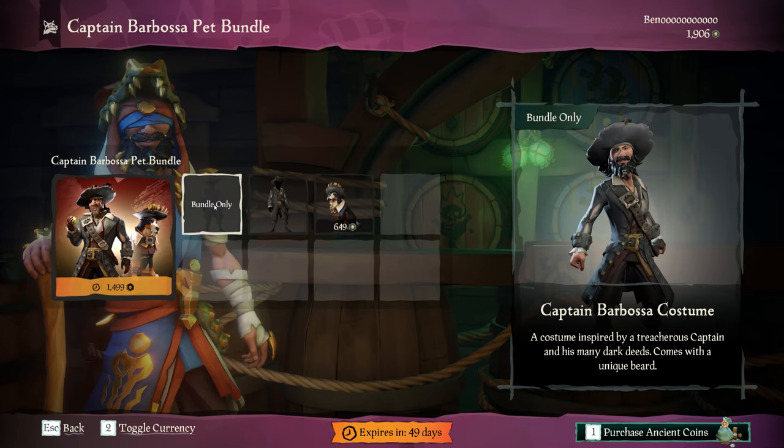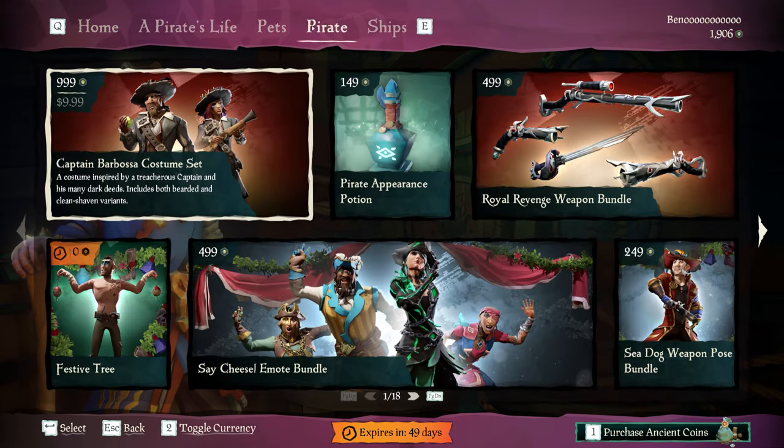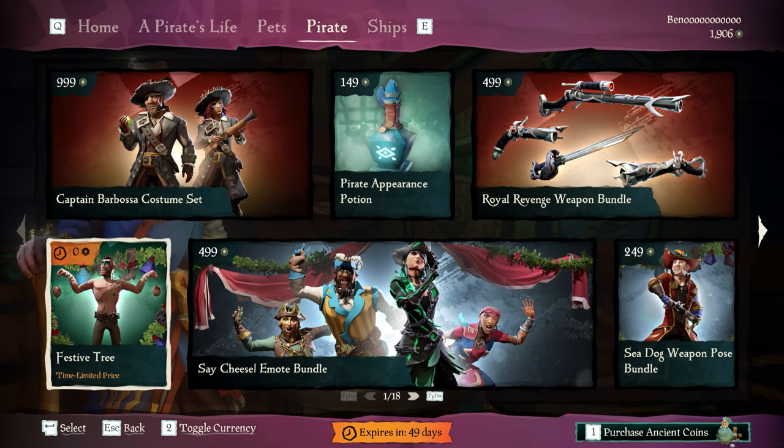If you're not interested in the dog, you can skip the bundle and go to the pirate section and buy the costume set. This will cost you $10 instead, and if you want to get the dog later, you're only missing out on 150 ancient coins. Also, don't forget to pick up this free mode.